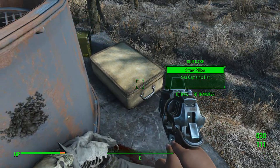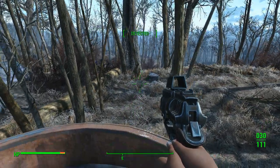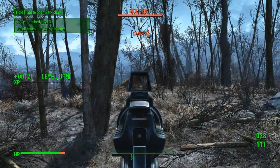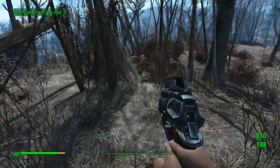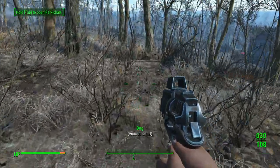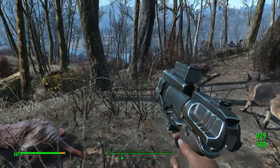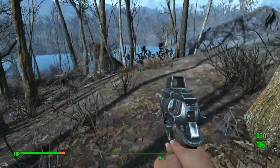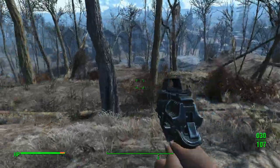I have a mod that will let me make ammo, but I need Gun Nut rank 2 to make the ammo for the .44. Once you're here you can see all these little pink things out here — those are mole rats. We're not getting a lot of leather off of them yet. These mole rats are always here; I've never not seen them. You just want to make them come out like I did by shooting one, which basically aggros them, and then you can take them out.